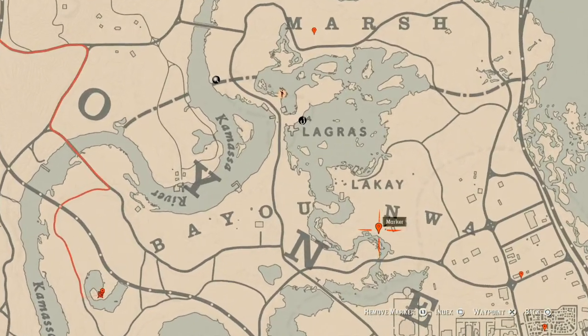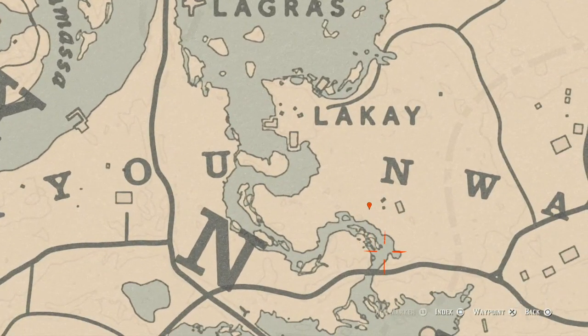Moving over to the right, right here by the end — at this location you guys will get an egret egg. It's in the tree, so shoot it down with a varmint rifle or a bow using a small game arrow.